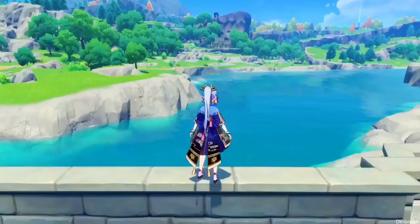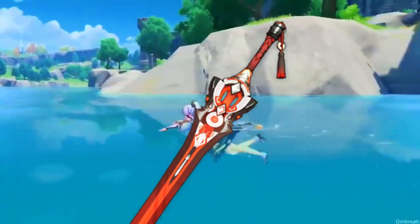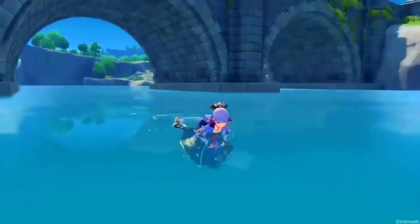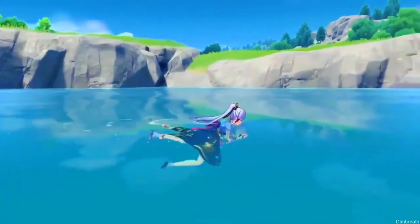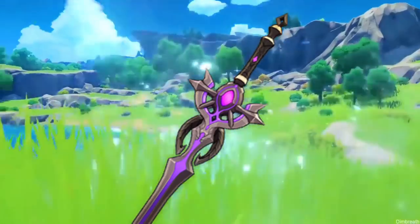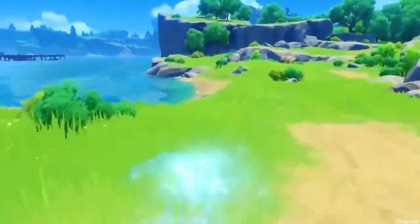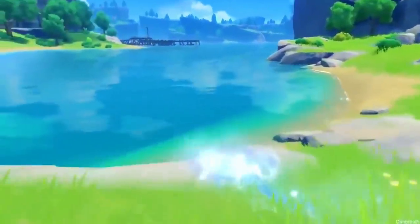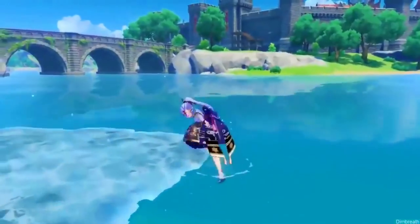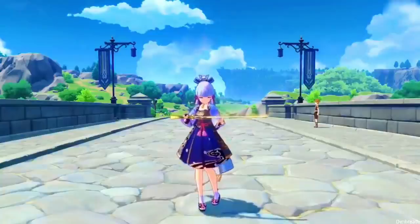For 4-star weapons, for the Cryo build, you can look at the Black Sword and Black Cliff Longsword. However, for Black Cliff Longsword, you do have to look into how often you can trigger the passive, since it's more generally used for the crit damage substat. Festering Desire is another good one — if you have it at R5 from patch 1.2, it's good on Ayaka because of the energy recharge. However, the passive is not very useful because she has a very long cooldown.